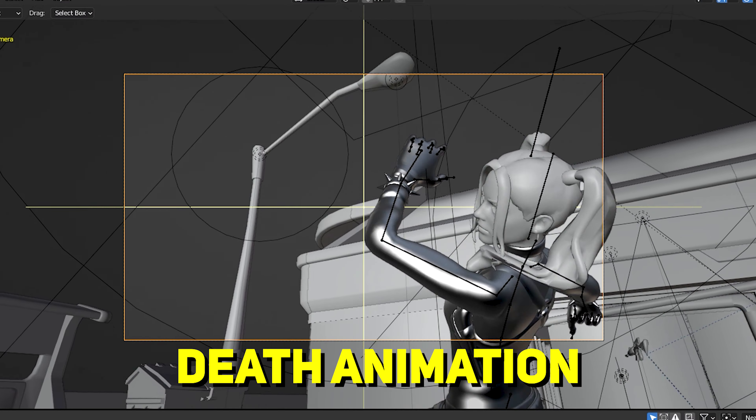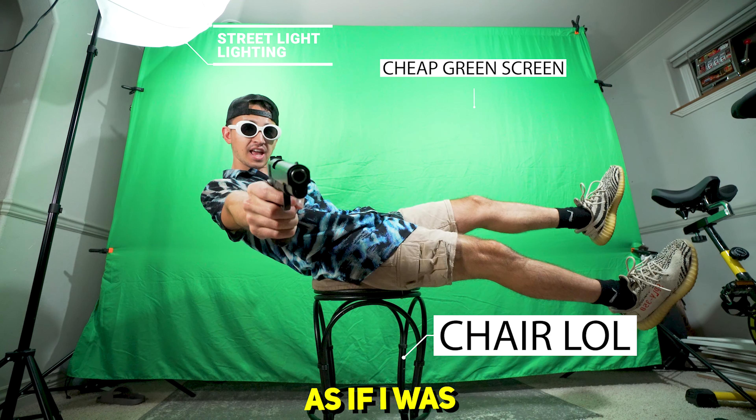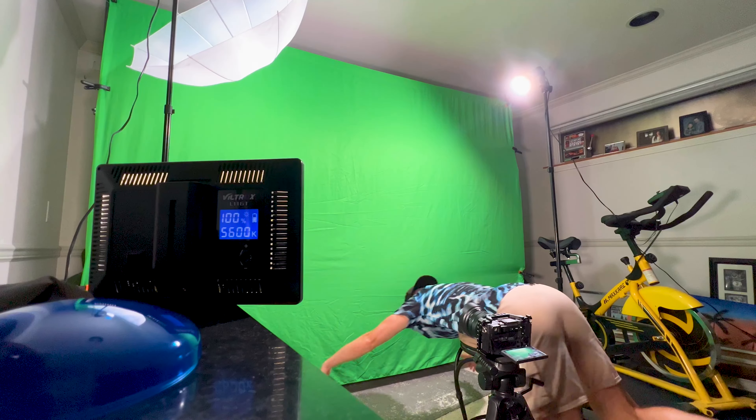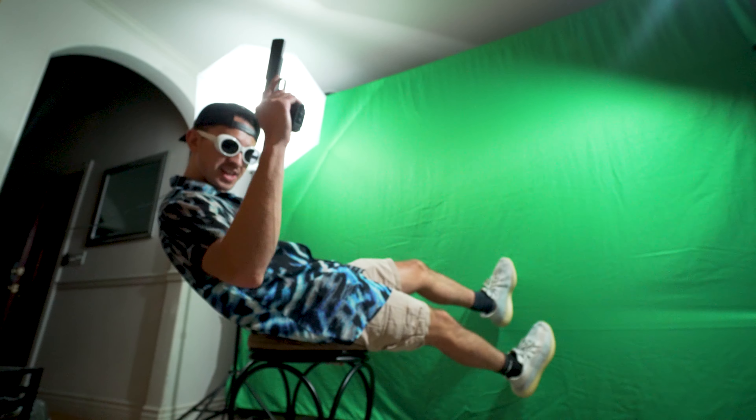It's time for the main scene. To create this flyby shooting scene over in Blender, I gave the enemy a death animation. Now to implement myself into the scene, I went over to my green screen studio and tried to replicate the animation as if I was flying by.